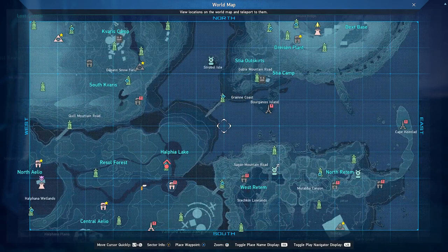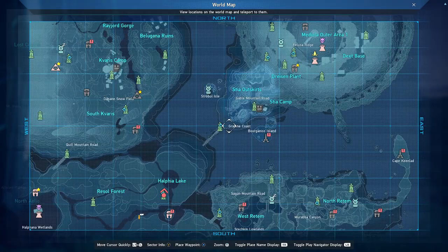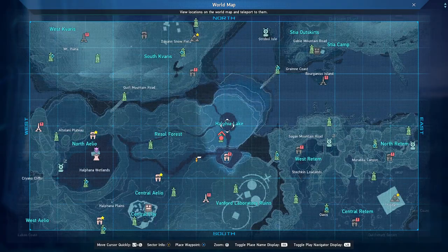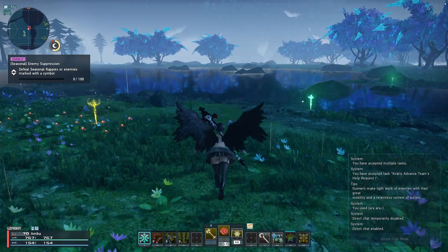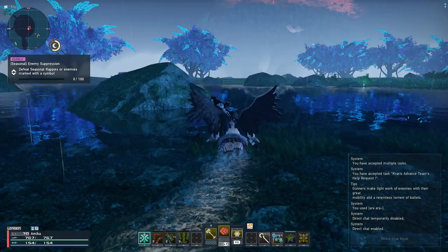For today's video we're looking at the last released region for PSO2 NGS, which is the Stia region in the northeast. To get into the Stia region originally you'll access it from Ilio, from Halfyear Lake. Right now I'm in front of the Ryuka device at Halfyear Lake and you'll access it from this bridge here. Stia is an interesting region because it's much smaller than the other regions and there's not actually that many Ryuka devices in the region either.